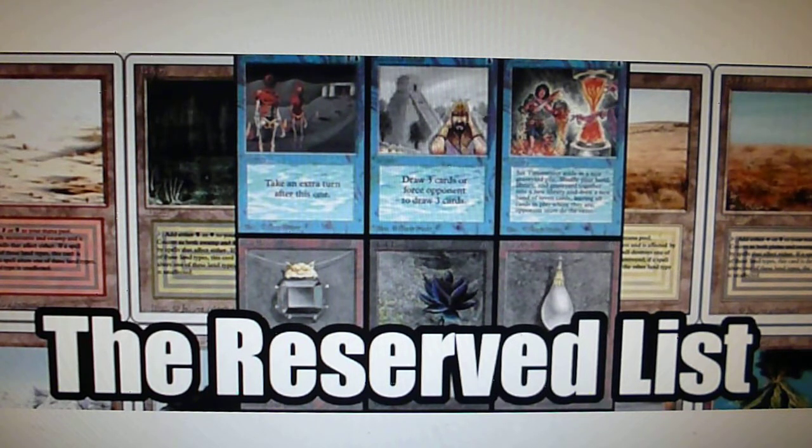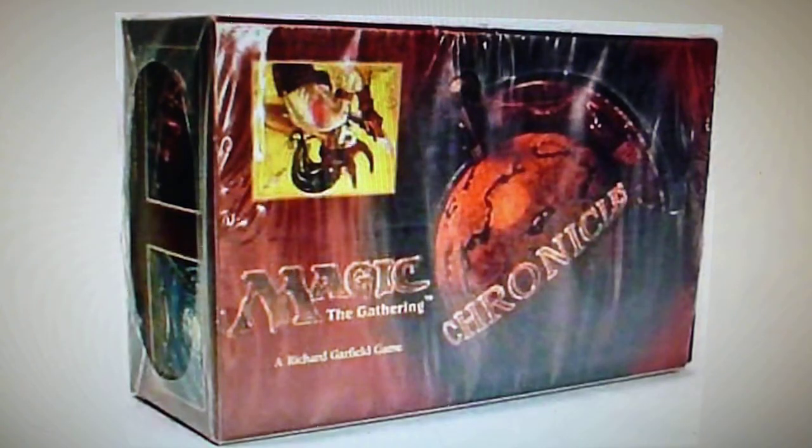Chronicles was a set that featured cards from the previous sets — they were all reprints of cards from Alpha, Beta, Arabian Nights, and Antiquities.